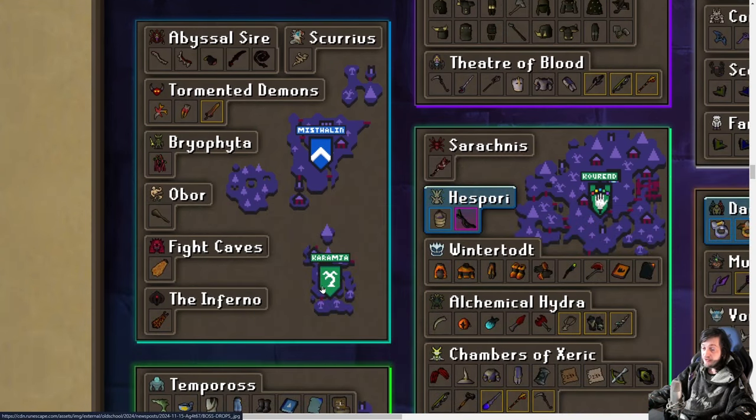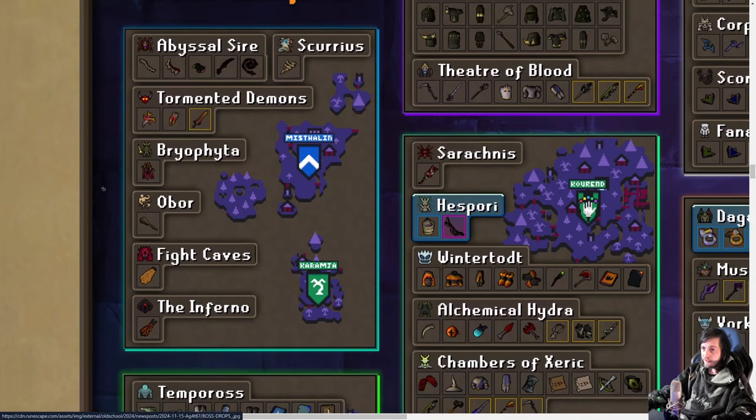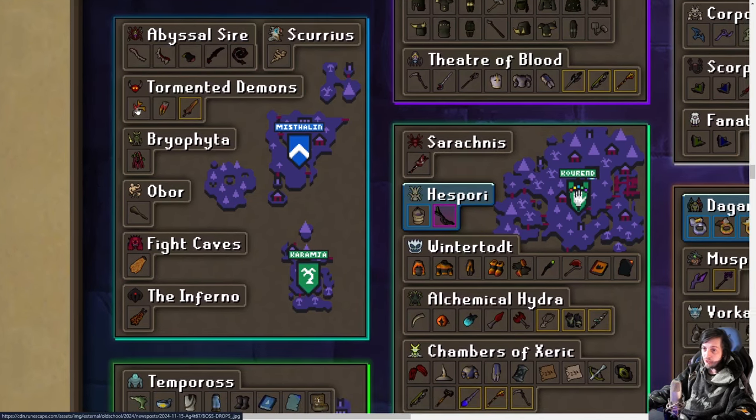In Misthalin and Karamja, which have been combined, the only thing that's changed is the Tormented Synapse and Embalite. Embalite is now just a direct drop from those, and the Tormented Synapse will have a new option so you can craft it into any of its components — the Purging Staff or the bow — just by clicking on it. So you won't need Zulrah for the Embalite, and you can use your Synapse for any of its components. Still not sure exactly how you'll get to tormented demons, but I'm sure they'll reveal that in good time.